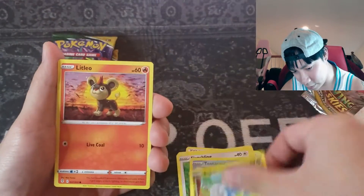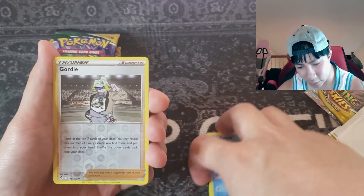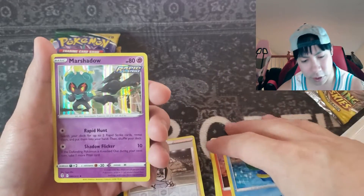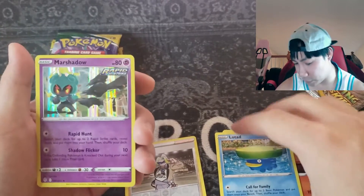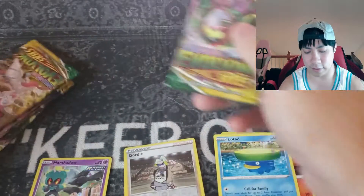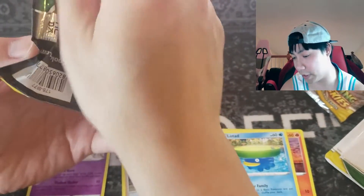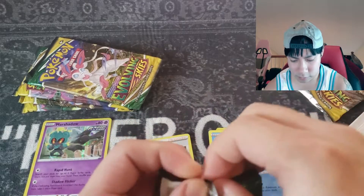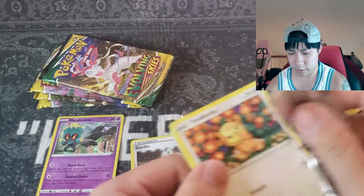Pack one: Bagon, Litleo, Lotad reverse, Gordie — very cool. And Marshshadow holo — hit! Hey, we don't have this one yet. I do like collecting the holo cards, admittedly, and I do like the artwork on it, so we'll happily add it to the collection. I have not hit every single holo yet, so we'll be happy to take it.